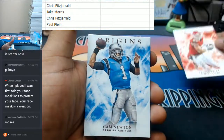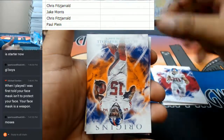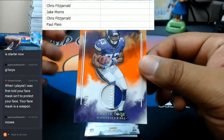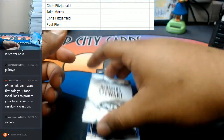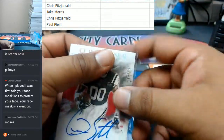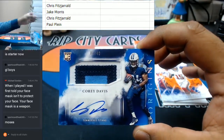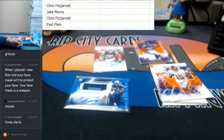Travis Kelce, Chiefs. Cam Newton, Panthers, numbered to 299. Paul Perkins, Giants, numbered to 150. Brandon Marshall, Giants. For the Vikings, a Dalvin Cook two-color patch numbered to 75. For the Jets, an Ardarius Stewart auto numbered to 99. For the Titans, a four-color RPA numbered to 49 — Corey Davis of the Titans. Chris Fitz not even thinking about it. Davis to 49.